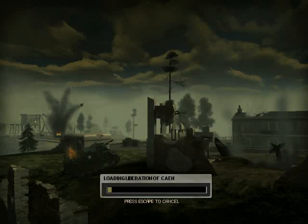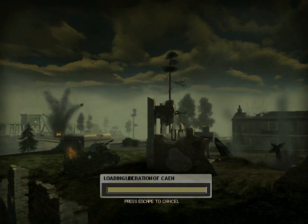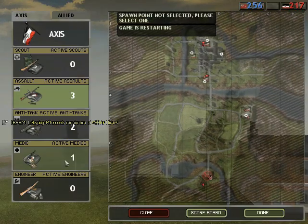Welcome back to Let's Play Battlefield 1942. On today's episode, we'll have the Liberation of Khan, which is the only map in this game that has the Canadians as the Allied Force. So it'll be Canadians versus Germans. This was not included in the original release of Battlefield 1942 — it was a free map that was added later on.